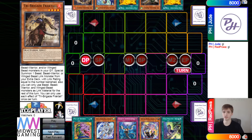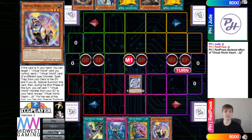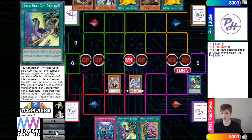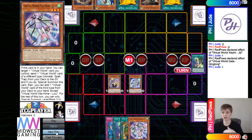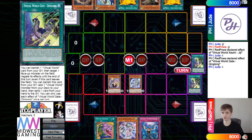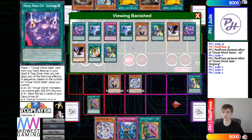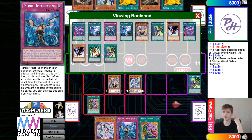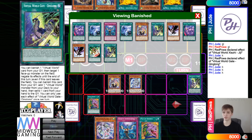Normal summon and then use GG's effect to send Chinglong from the deck to the graveyard. Then Chinglong's effect: banish, go grab Lulu. Discard Chinglong, then activate Desires — that'll be banishing 10. Looking at the banishes, we see their main deck has DD Crow and Twin. We already know they're on Imprints since they opened it, and they're playing three Chinglong.